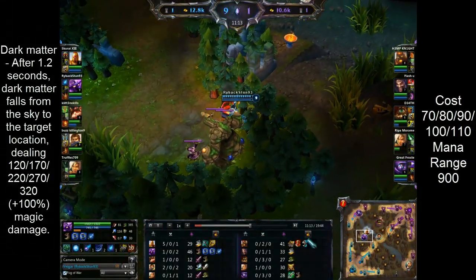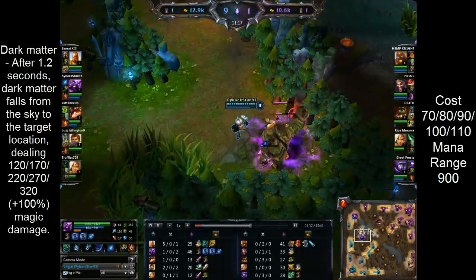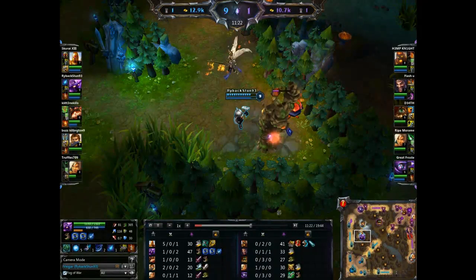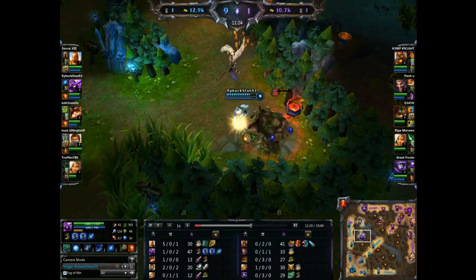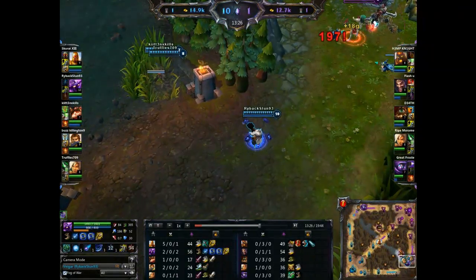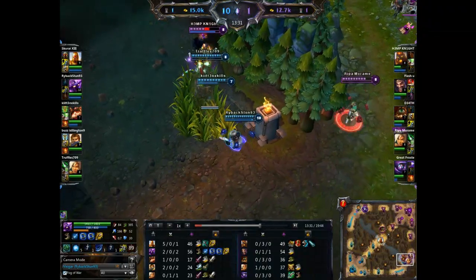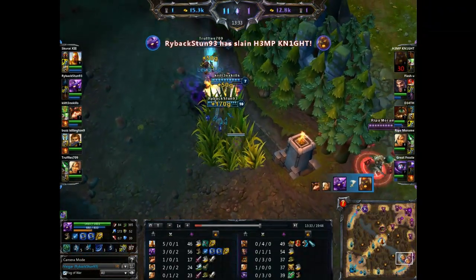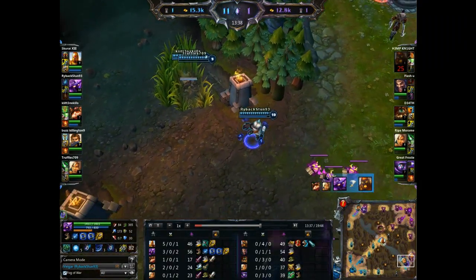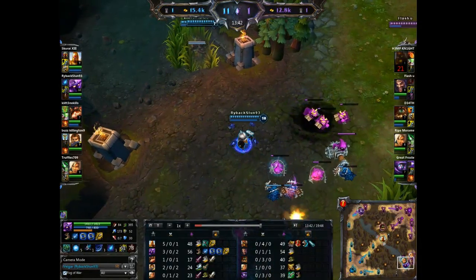Next up is Veigar's W, Dark Matter. It's essentially a delayed ranged area of effect attack, and it's pretty useful for zoning out enemies. It's good for delayed damage to score minion kills or clear minion waves, especially if they're packed together. It's also good for initiating the Deathfire Grasp combo that will be coming up. Overall, it's an ability for zoning out opponents or focusing someone down if you know they'll be at a certain point at a certain time — use it wisely.